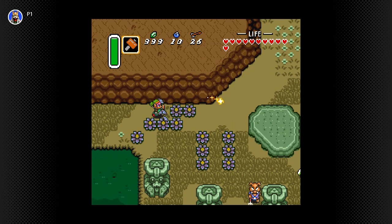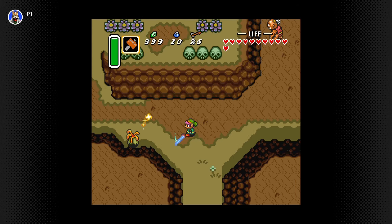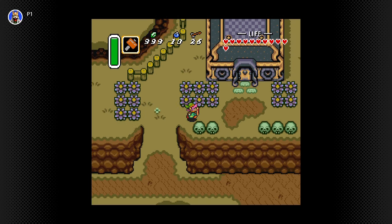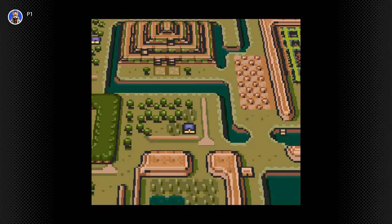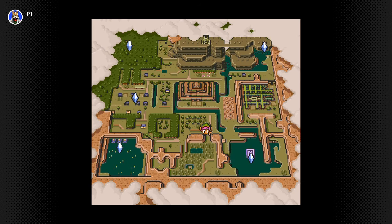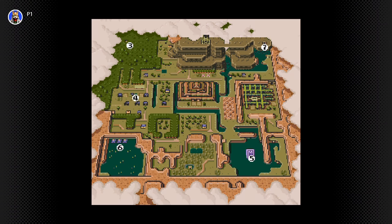I'm pretty sure that would have actually been a point of interest right up there. Let's go up here. So the next area I have to go to is the forest up above. I'm just trying to see how to get there. I was talking about the Death Mountain stuff — that boss fight would have been better if I had more hearts going into it, even though he took almost all of my hearts with one hit. It was a freaking doozy.